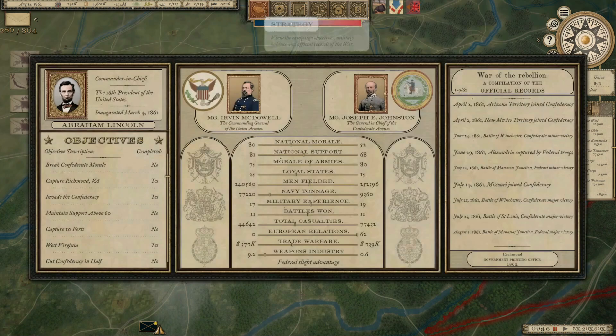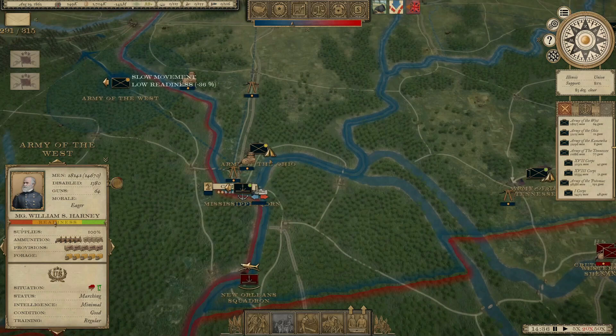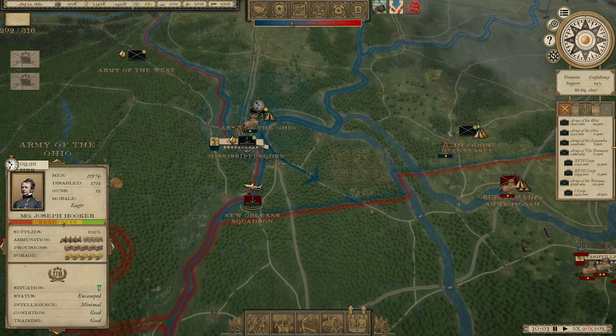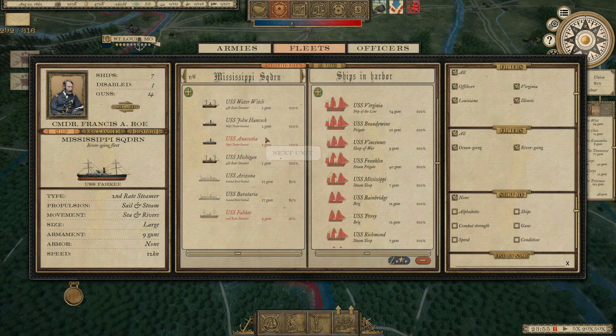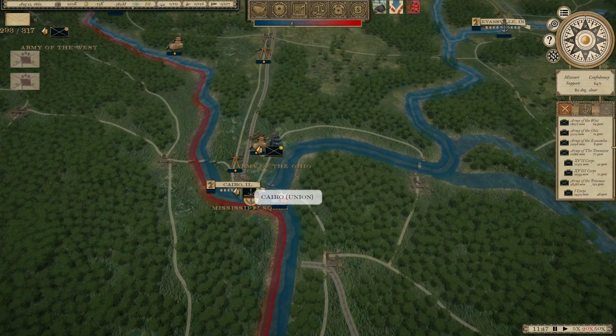It's August 1862. The Army of the West is still moving up towards St. Louis. We've got to start building up this supply depot a little higher for the area in and around Cairo. The Army of the Ohio is looking pretty good — I think we'll go ahead and start moving them a little bit south. I'm still waiting on this Mississippi Squadron to get functional — it's taking the better part of a year to do that. They're at 85% on these two ironclad river gunboats now. Man, it's taking forever — I wonder if there's any way to build up how fast that happens. Doesn't seem like there is.